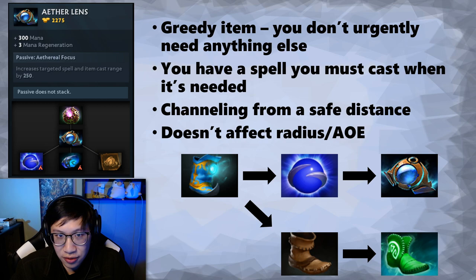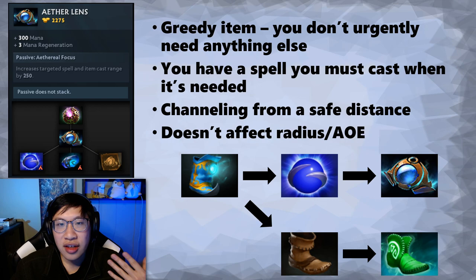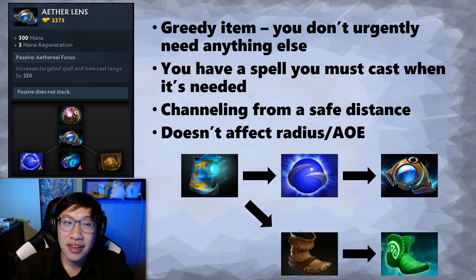It is just nice to have for many heroes. In those situations, it's because there's a spell you must cast when it's needed. I'm thinking of things like saves - like Oracle. Oracle needs to get their ult off when it's needed. If you don't, what's the point of playing Oracle? You could have played someone else. So Aether Lens is pretty nifty for that.